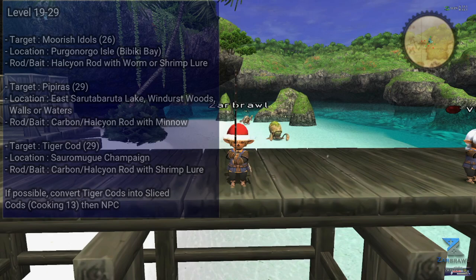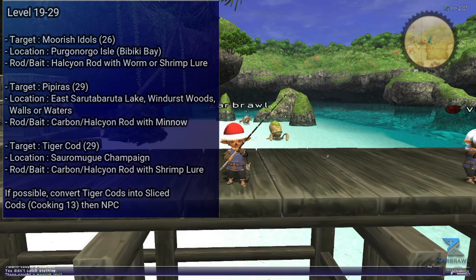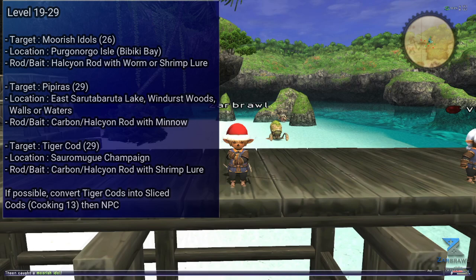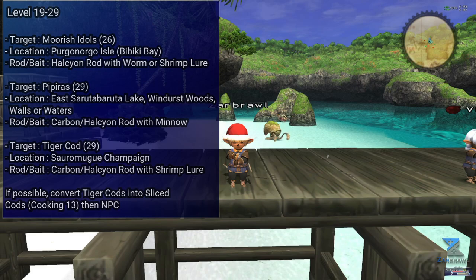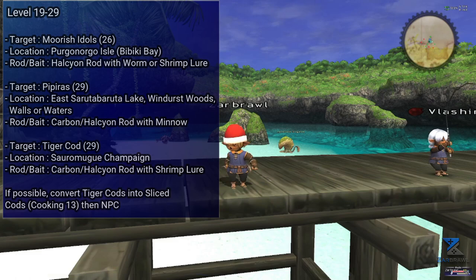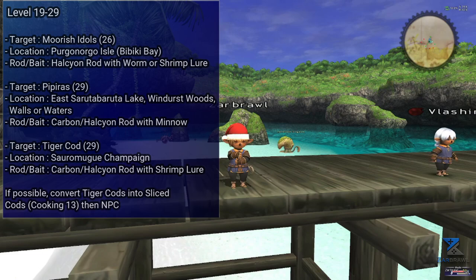Level 19 to 29 gets a little bit more interesting. Here you have a few options. Moorish Idols cap at level 26 and can be caught on Purgonorgo Isle using a Halcyon Rod with a Worm Lure, or even better, a Shrimp Lure if you're able to purchase one. They NPC for about 200 gil each and won't require any crafts or even the Auction House to be viable. The North Beach there will have a chance to catch Trilobites, which are a much higher level, so just make sure to cancel any bad or terrible feelings. The East and West sides are free of them, but you have to watch for aggro from surrounding mobs.